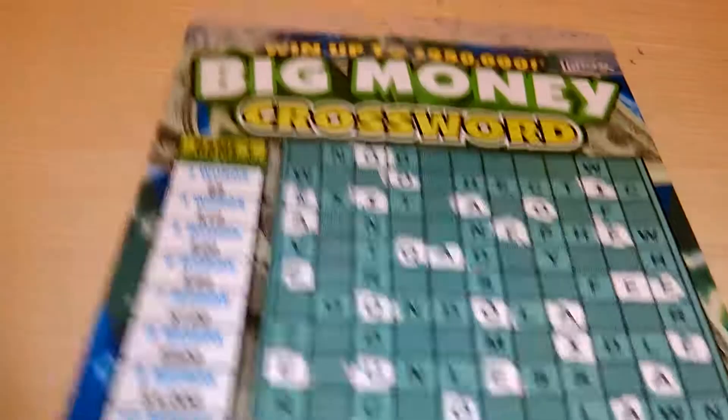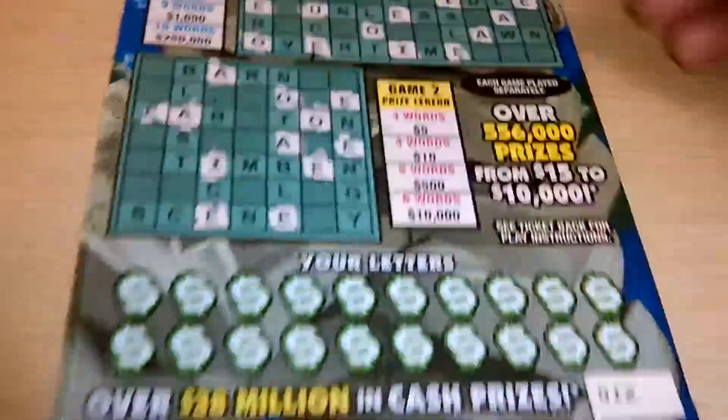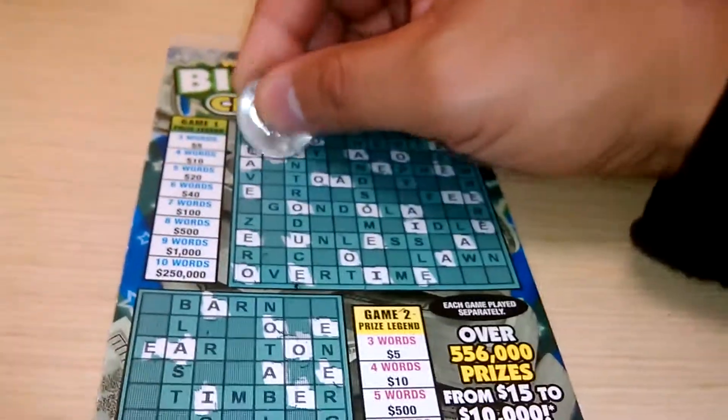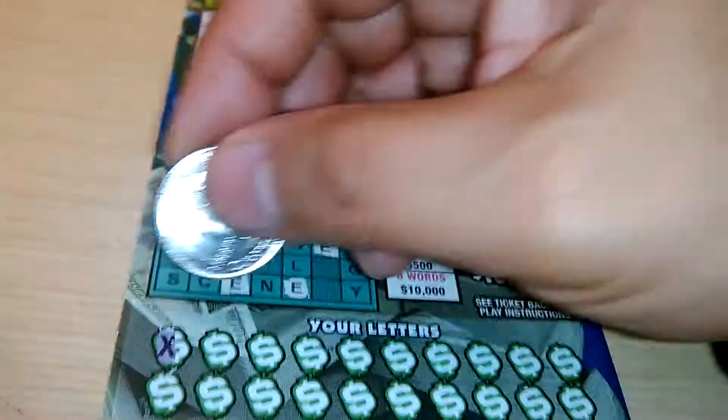What's up everybody? We've got another $5 big money crossword ticket number 12. All the vowels have been scratched. We're looking for a letter X. We have one X up here, and that's it.